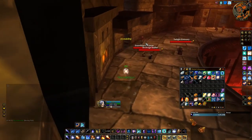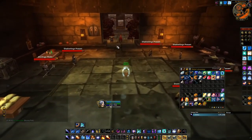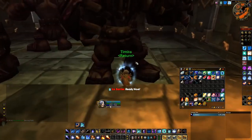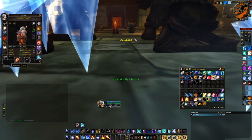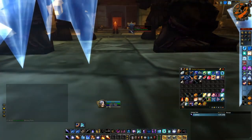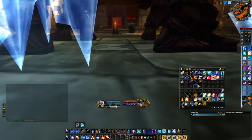You can see I've popped my invisibility potion here and I just run all the way to the back of the room, skipping everything. You can see here the boss and the dog we're going to kill. Be safe and run all the way back so you don't pull them. Then simply switch gear if you have to, or pre-pop your ice barrier — I went in here with the normal frost spec.